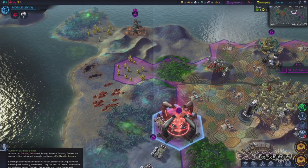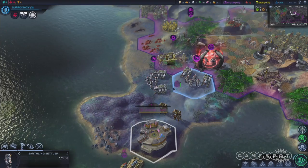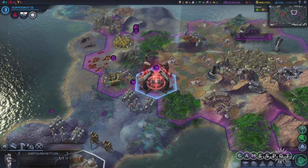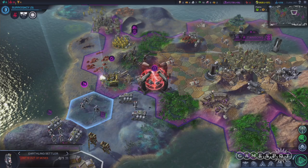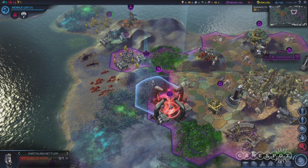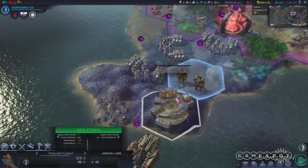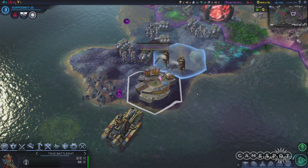Once the gate is complete, you can summon one settler per turn, and you gotta shepherd these scared little newbies to settlements and plunk them down. You're gonna need four spots in total, because each settlement can only accommodate six settlers, and you need a total of twenty to win. Hopefully you've got some room nearby, but you may have to evict some old tenants if space becomes a problem.